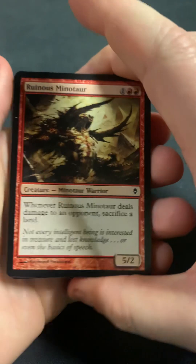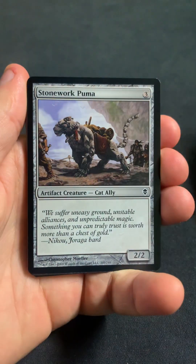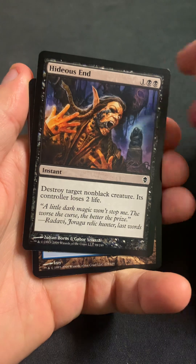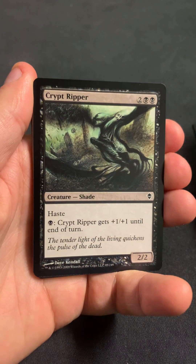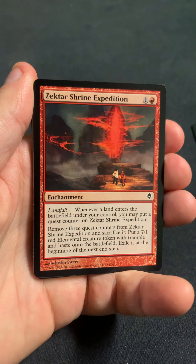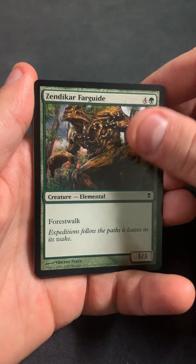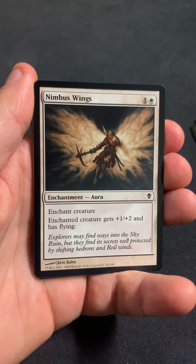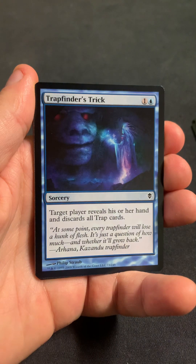Okay, well I guess I'm not saving that pack. So we got a Ruinous Mentor, Minotaur, Stonework Puma, Hideous End, Soaring Seacliff, Crypt Ripper, Zendikar shrine expedition, far guide, Nimbus Wings, Trapfinder's Trick.